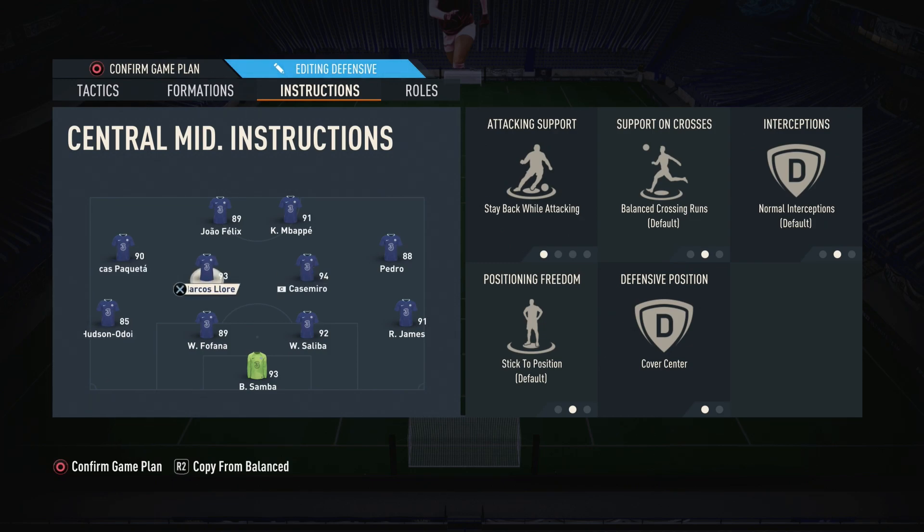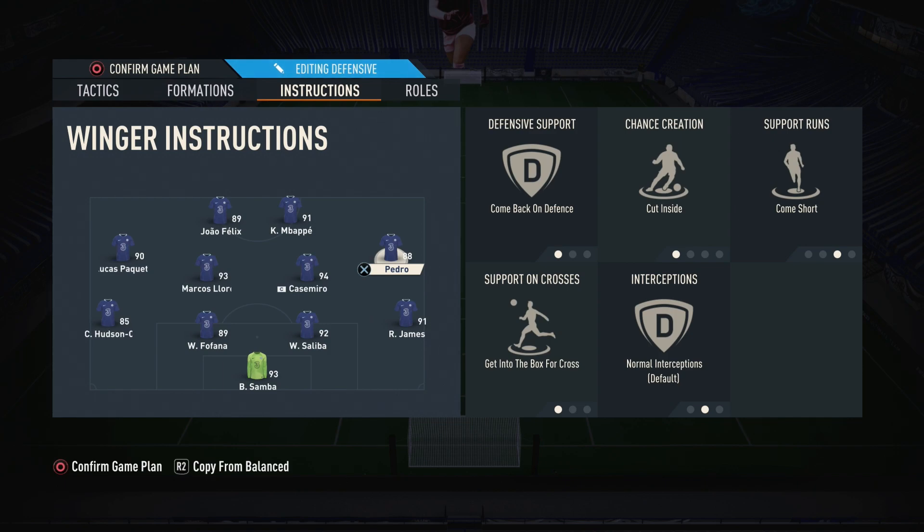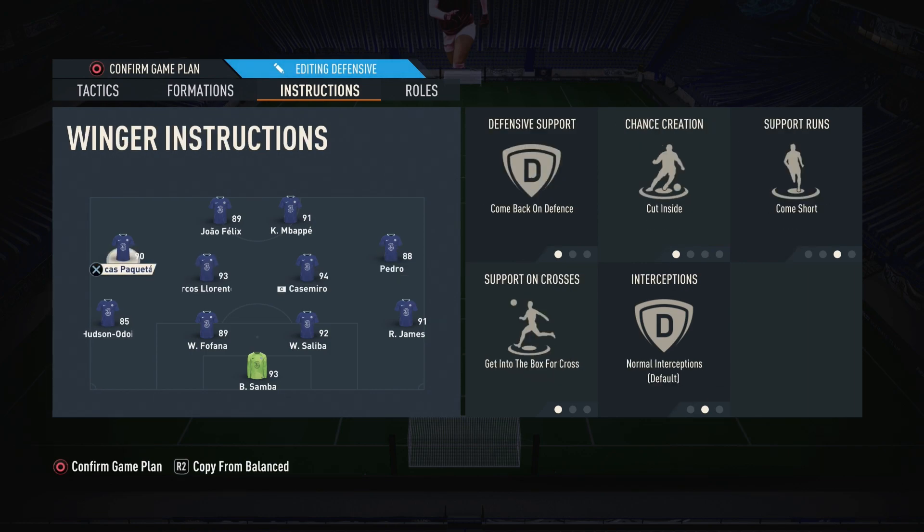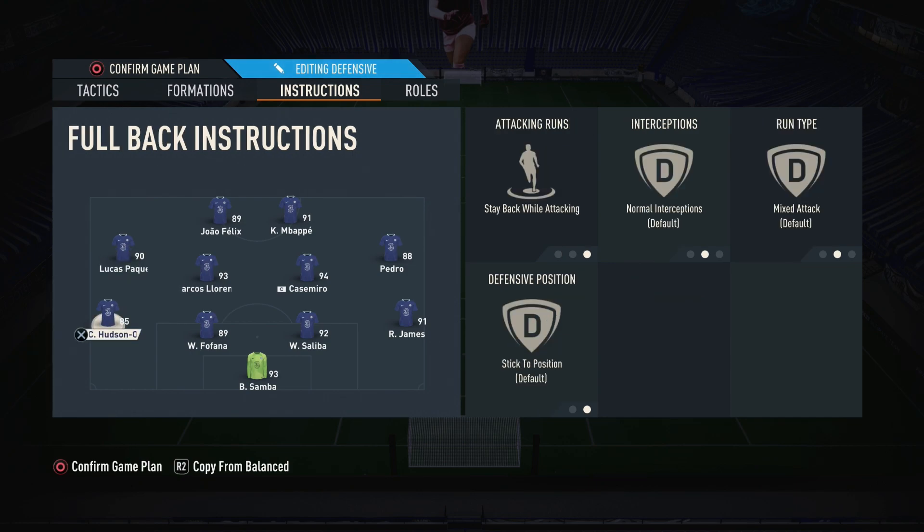Both the left mid and right mid are set to come back on defense, cut inside, come short, and get into the box for crosses. There's a lot going on there — come back on defense so they help out defensively, cut inside so they drift more central, come short to receive the ball, and get in the box for crosses. What this means is that when attacking, you're not really using the wings much; it becomes more like a 4-3-2, with the wide mids dropping in between the central midfielders and strikers.